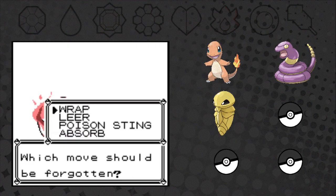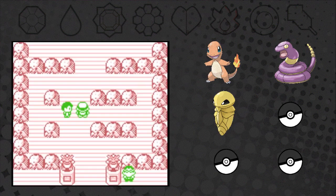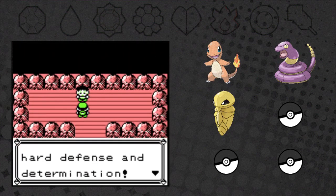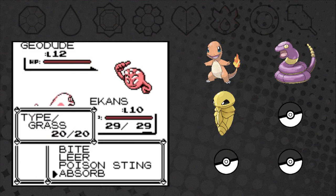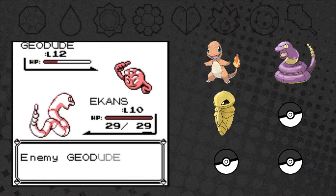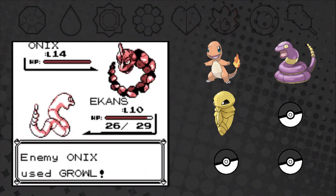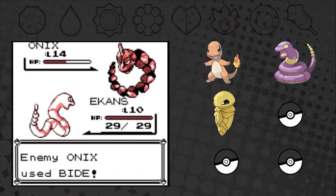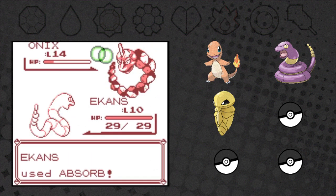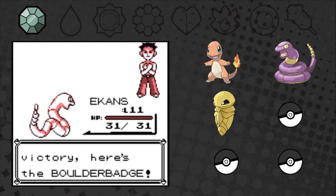Charmander learned Bite. Alright, I'm confident now against Brock - unless he has some absurd different Pokémon. Nope, just his regular Geodude. Should be pretty easy then. Go Ekans! And his level 14 Onix - this is fine, we got it. Bite increases your attack and defense. I wonder if this game has the badge boost glitch or not. After picking up a hidden Iron, we head east.